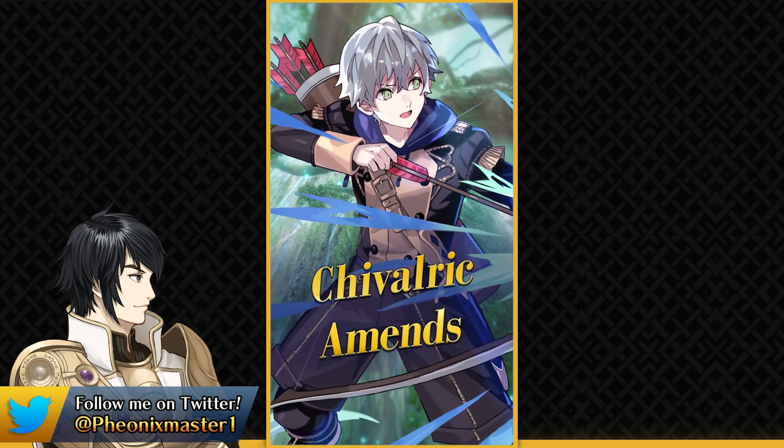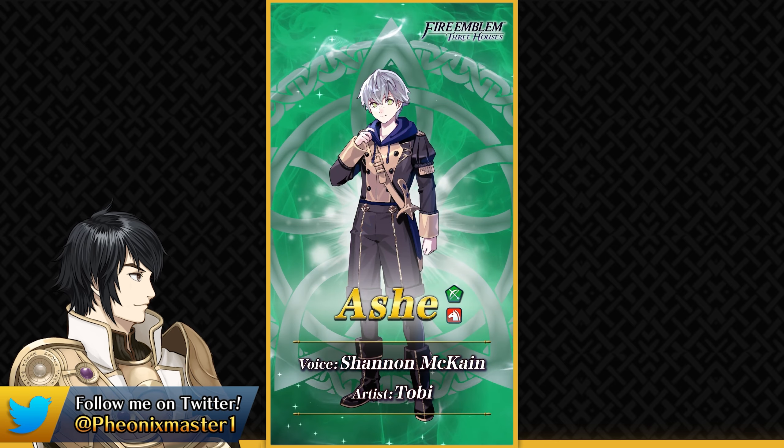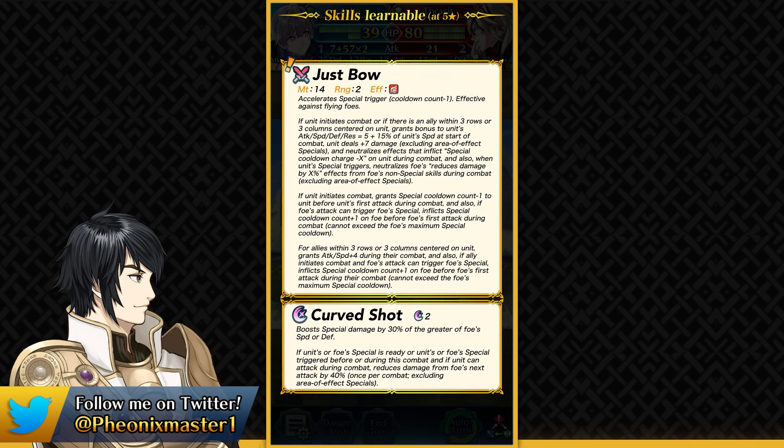We've got Ash here, and he somehow is a 5-star premium unit — I didn't really expect that. We recently got Fogato as a Green Bow Cavalier, so they could have made him a Blue Bow Cavalier or even a Red Bow Cavalier, which I think I would have liked. And then he has got Just Bow — amazing name for the weapon — as his personal weapon.